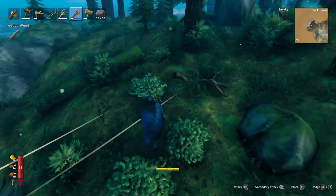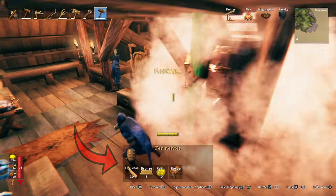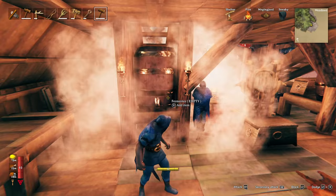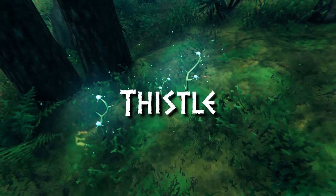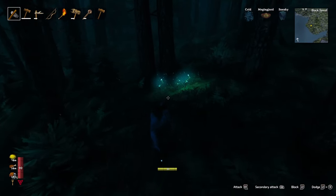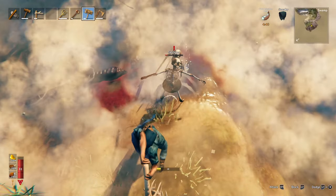Blueberries can be found on bushes throughout the Black Forest. You can also use bronze to construct a fermenter, which you can use to craft any mead you've found the recipe materials for — meads are just what Valheim calls potions. Most mead recipes require thistle, which can be found throughout the Black Forest. It's a small green thorny plant with a blue glow which makes it quite easy to find at night. Definitely make some poison resistance mead before heading to the swamp.